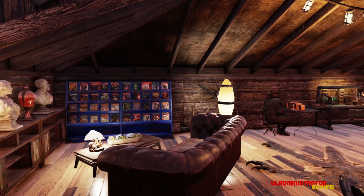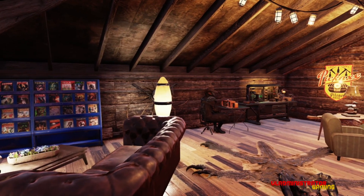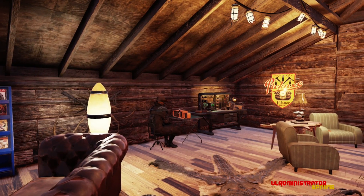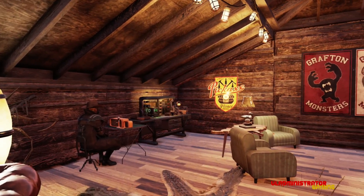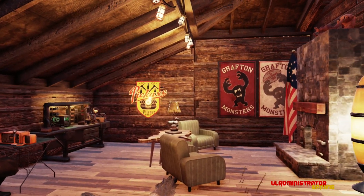I didn't want to do a whole bunch of white light to really brighten up the place, so I think I was able to achieve that with some of these futuristic lamps that are the orange style, and also with some of these string lights that we just got from the daily ops. In the back, we also have a seating area in front of the fireplace.